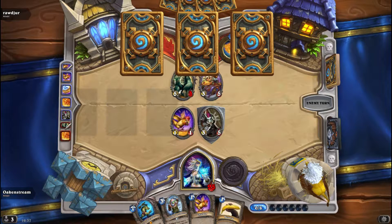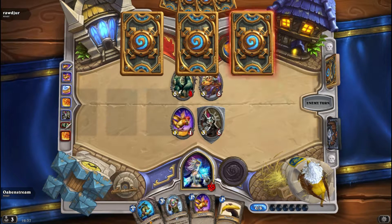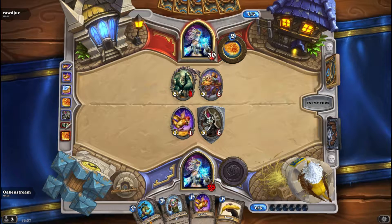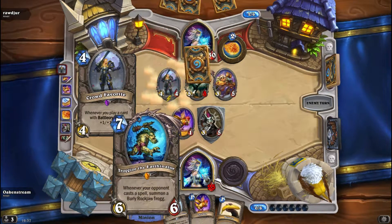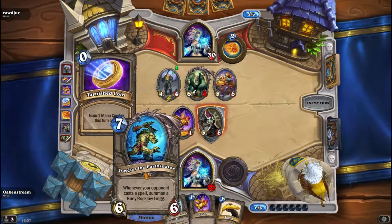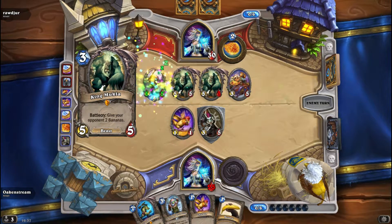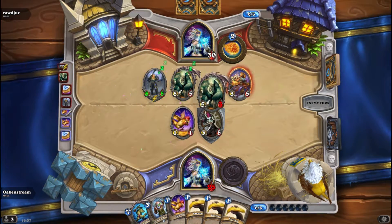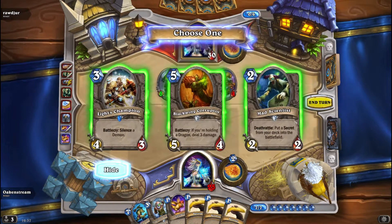Banana! Should I have one more mana so I could play Trogzor? Trogzor is really great. For those of you who don't know what Trogzor does — whenever your opponent casts a spell, it summons a Trogg, you know those guys that get increased attack as soon as you place a spell. Oh more bananas — great. Bananas for everyone.